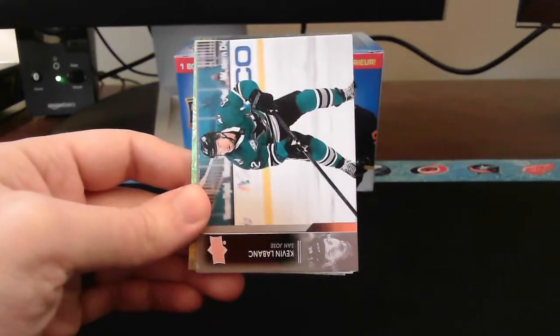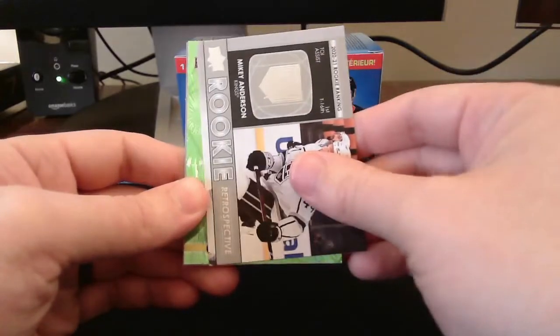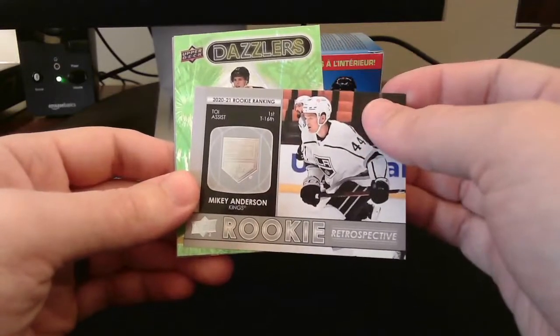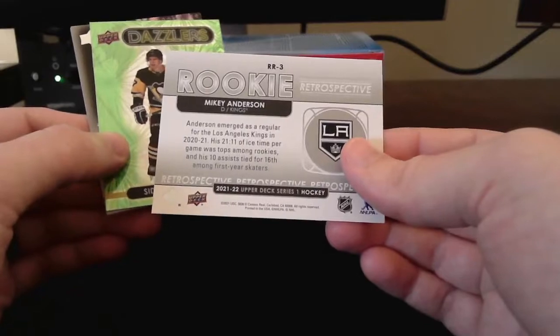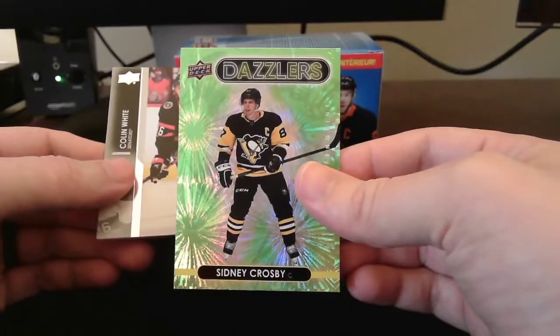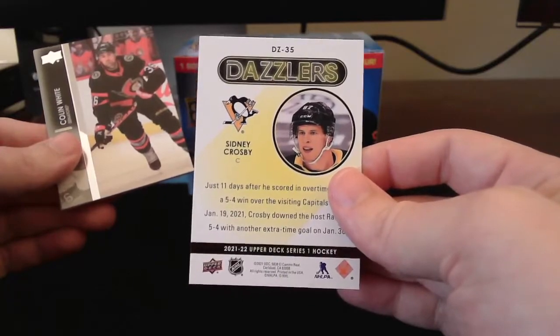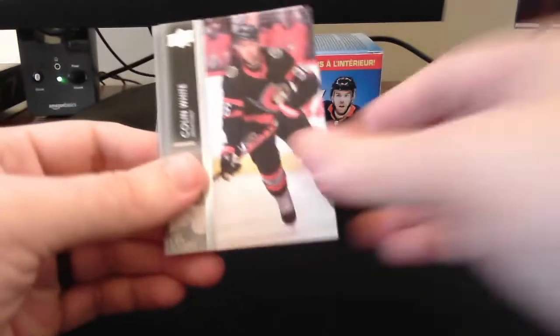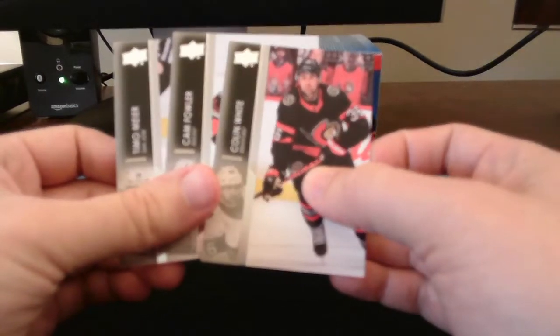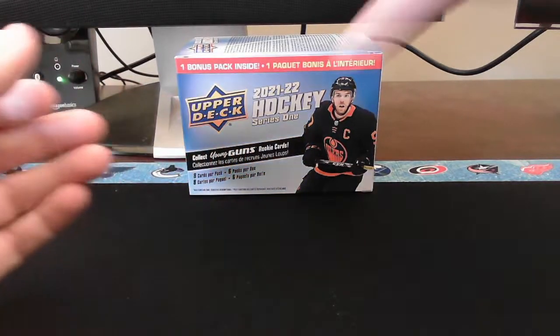Oh, we got a green dazzler here coming up at least. Oh cool - we got a double hit pack! That makes up for some of the misses. We got a Rookie Retrospective of Mikey Anderson - not bad, I think he's been injured lately. I'll put this insert to the side. And hey, a green dazzler of Sidney Crosby! Not a bad pull there, very nice. Two-insert pack to make up for the two base packs we hit earlier - appreciate that.